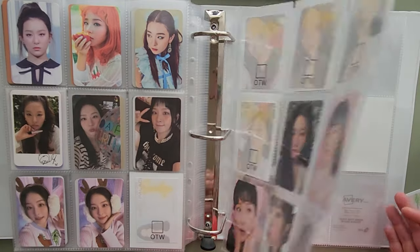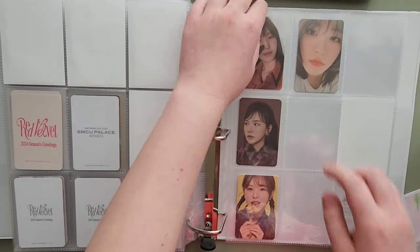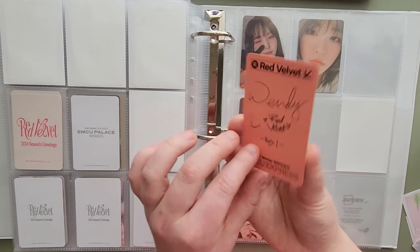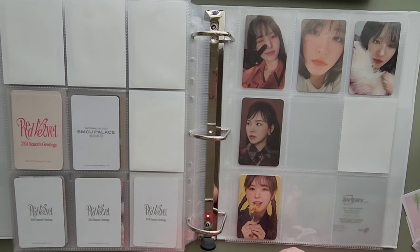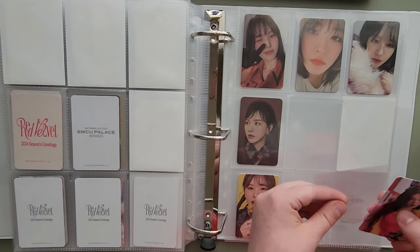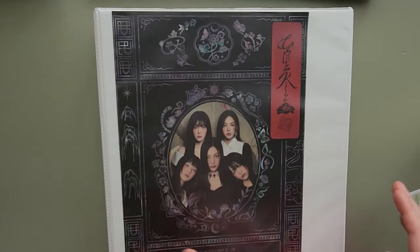I've set up a Wendy extras page, so I have Wendy's Day 1 Kino card, her Day 2 card, her SMCU 2021 — I can't remember which version, I think it's the whole version. I should have cards coming in there. And because I only have one card, I also have this Joy SMCU, and she's going to go here because I'm not setting up for SMCU right now — I don't care about it yet. We are finally done with our Red Velvet update — quite a lot of cards, mainly because of that big trade.